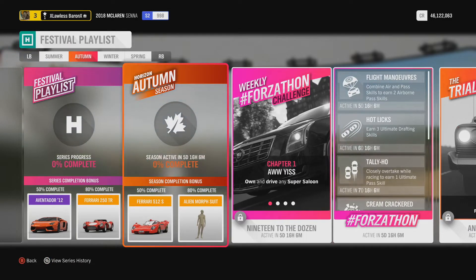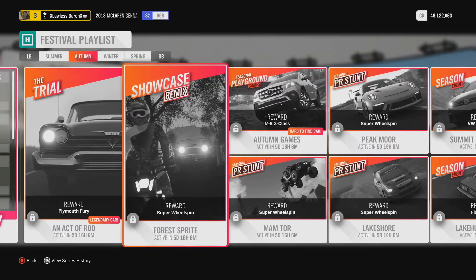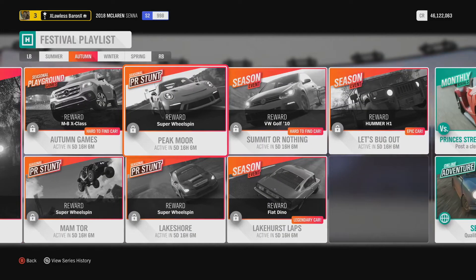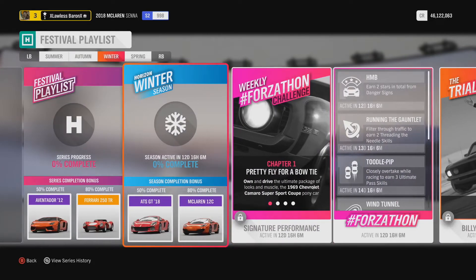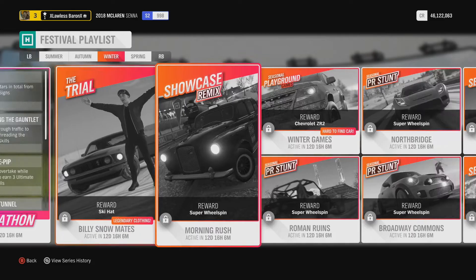Going on — if you go to Autumn and you want 50% completion, that is how you unlock the Ferrari F512S. There are other vehicles in here as well: you've got the Mercedes-Benz X-Class Ute, the Fiat Dino, the Hummer H1, VW Golf, and the